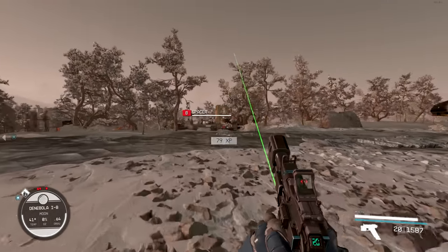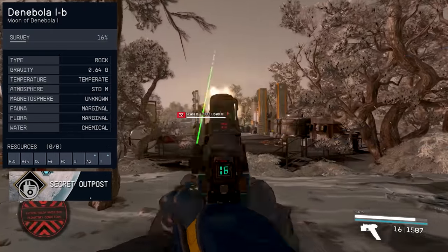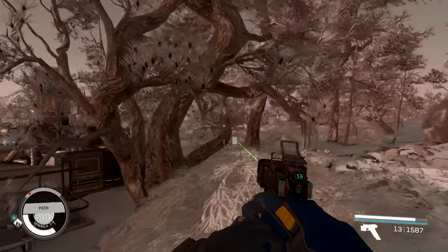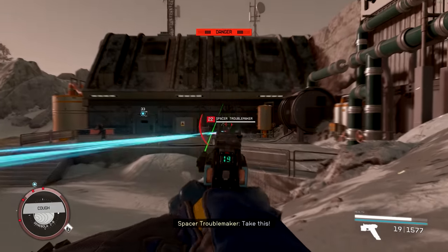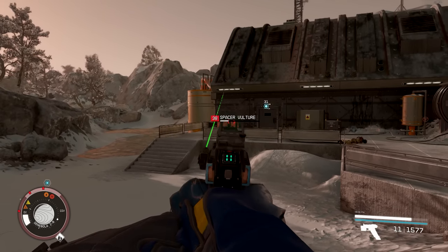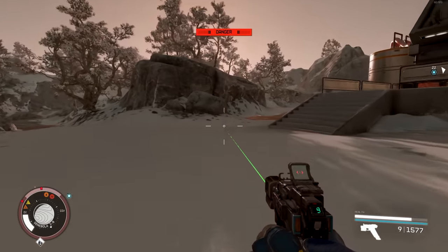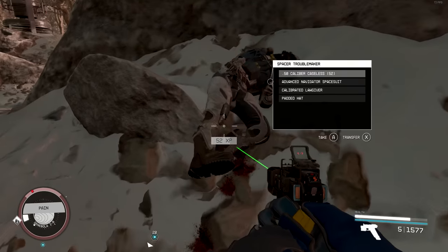The Secret Outpost, located at Denabula 4 in the system with the same name, houses a very unique quest called The Mantis. You can get this quest randomly by picking up a slate from a spacer enemy labeled Secret Outpost. I'm not going to spoil this quest any further — this one is going to be a very interesting one, and you get some pretty good unique rewards for completing it, so I definitely suggest giving it a try.